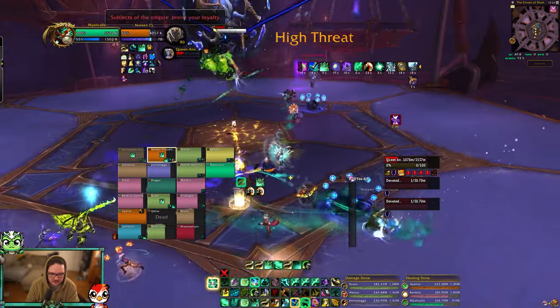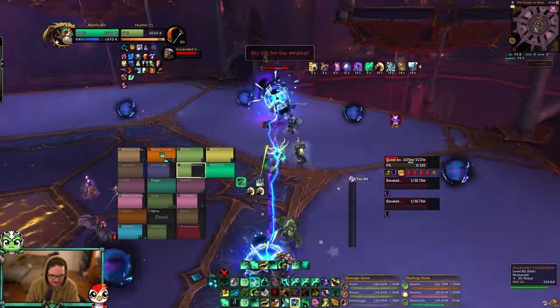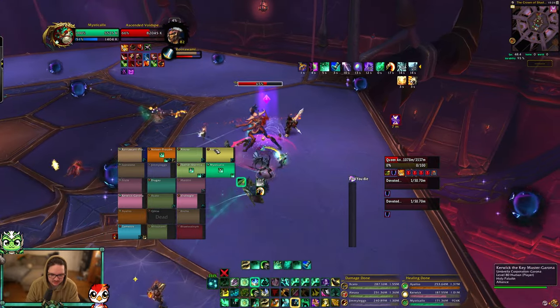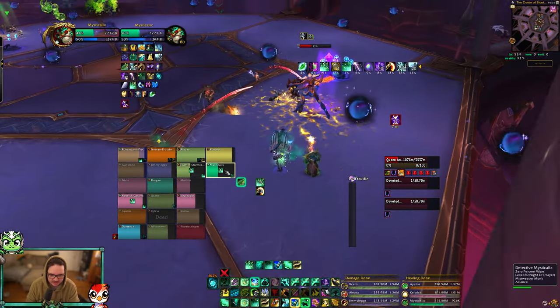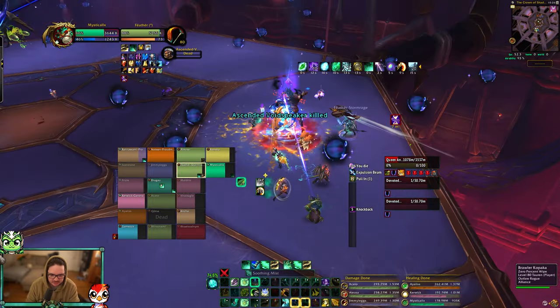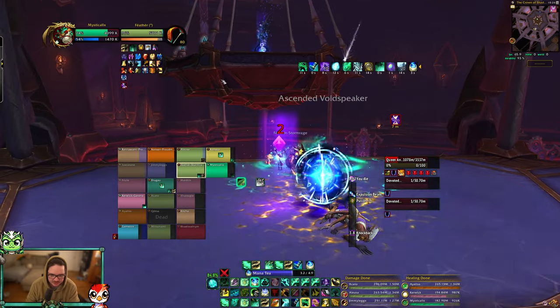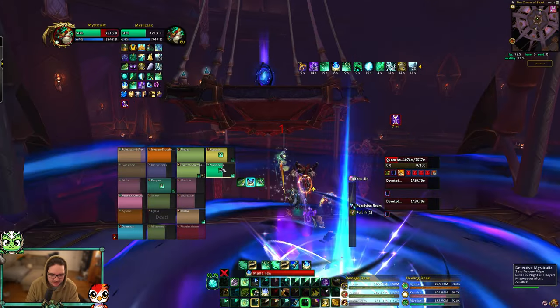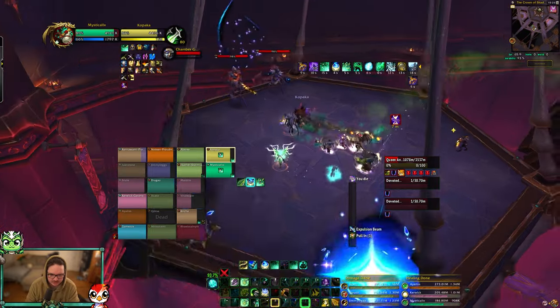We phased her, so two adds are gonna spawn — you just want to kill them. Interrupt them on Shadow Blast, dodge the orbs. We should be okay — I just kick as much as I can. Once you kill them, go close to the edge and you'll get put up to the balcony, which is fine.